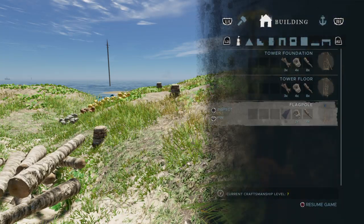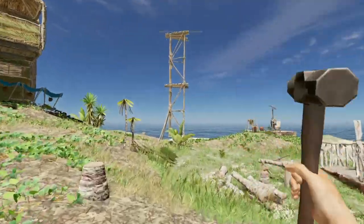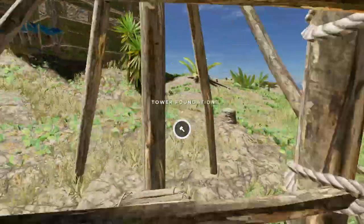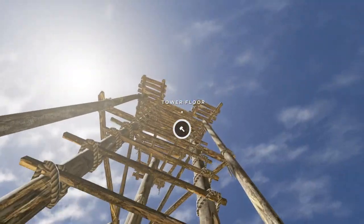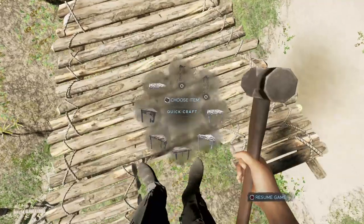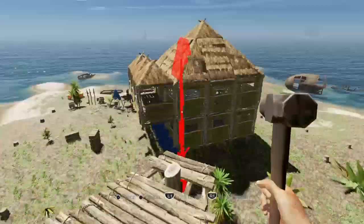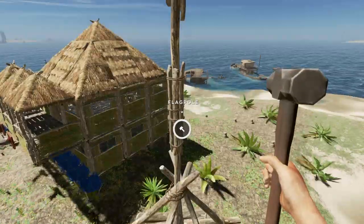Now it's time to build the flag pole. You need two lashings, four sticks, and one tarp. I don't know why you'd want to waste your tarp on a flag pole, but maybe to give you the wind direction. I've heard from a comment that to build the flag you have to be on the ladder and look up at the tower floor's top. So we're going to see if I can build this up here. You can — you can just stand up top here and you'll be able to build the flag pole.